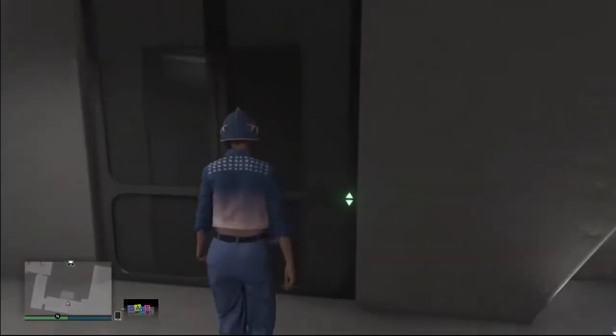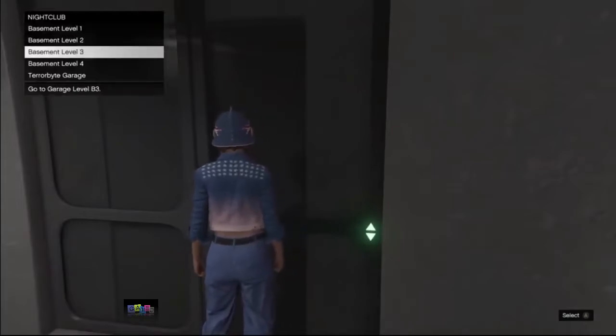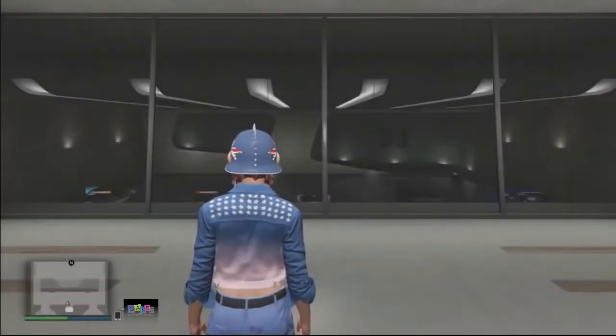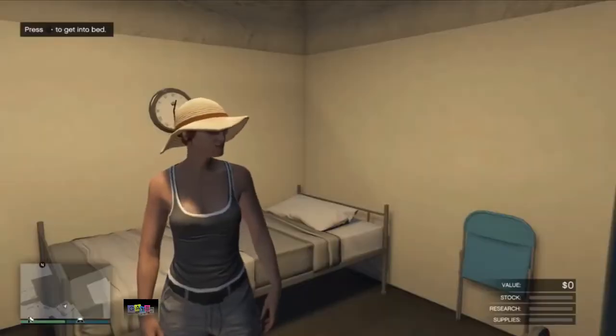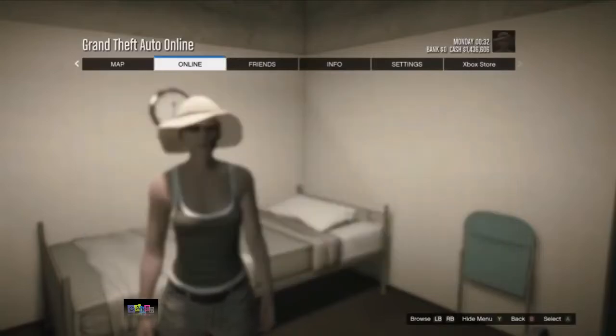Go to your elevator and select basement level three, then you want your friend to start a solo session — not an invite-only session, not a crew session, but a solo session. This is the last option when you want to launch an online session. As you can see, my friend is now in a solo session.